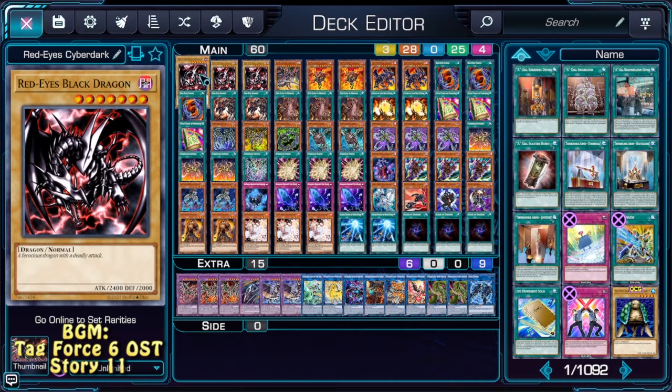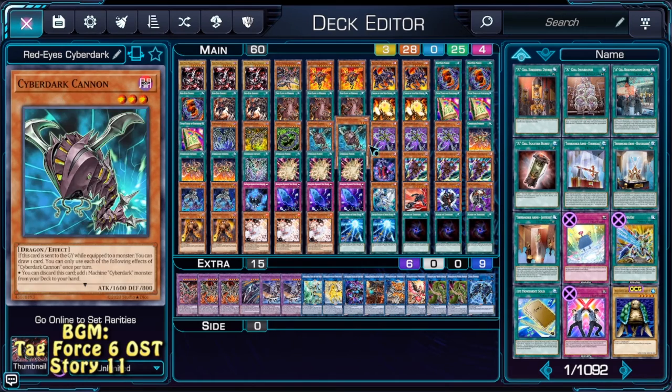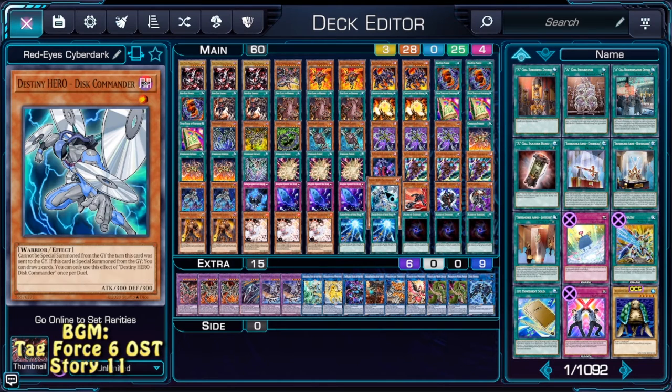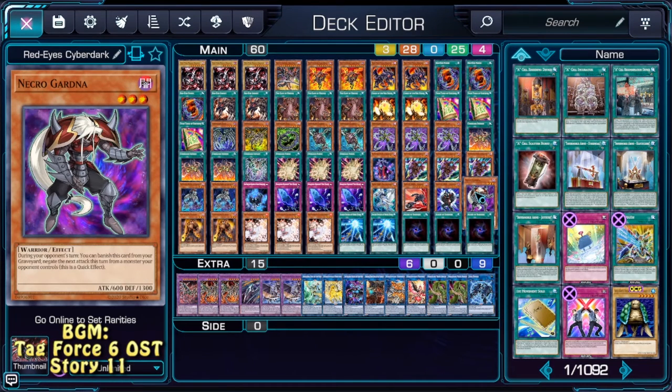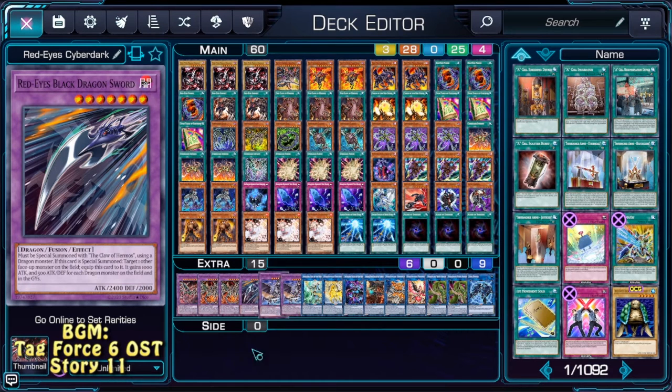And first we start with this thing. So this one uses Cyber Darks, so any dragon monster can be equipped. We're also playing Phantom Knights and some Destiny Heroes with Necro Gardener as materials for our Red-Eyes Slash Dragon.